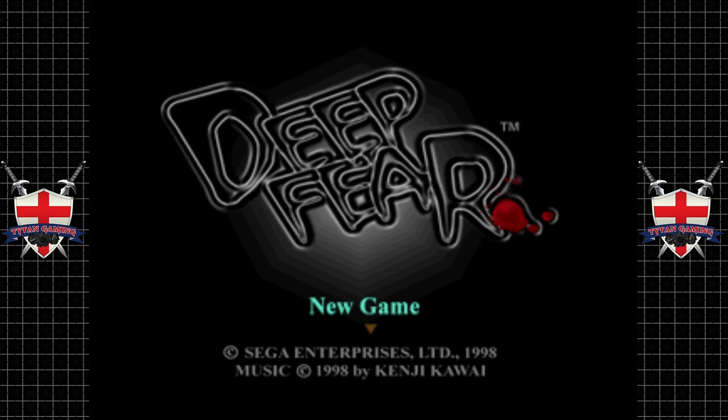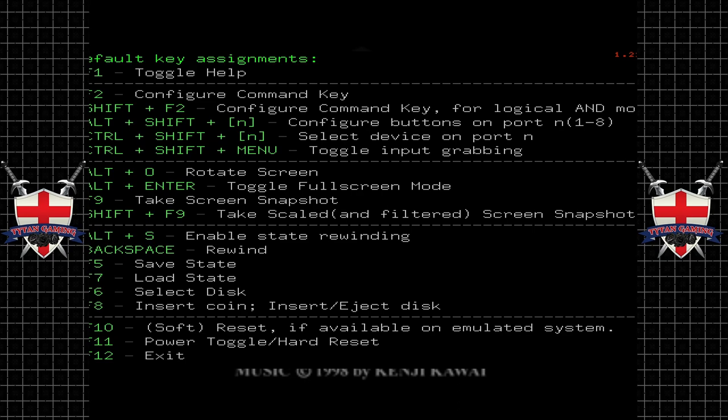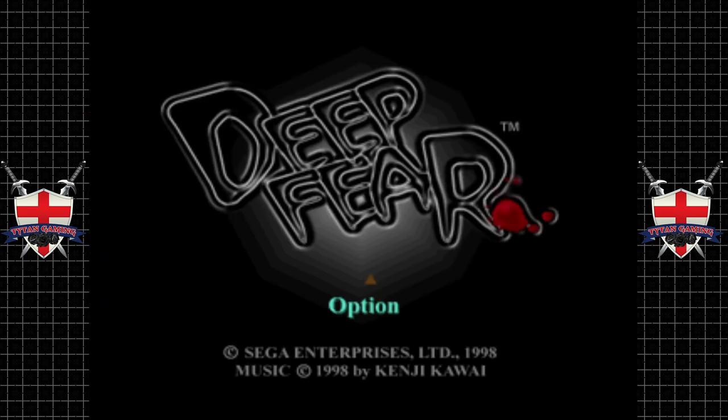I'm using an 8bitdo M30 control pad here, which is basically a wireless Sega Saturn controller. So we should be good there. This emulator is a bit weird — it's called Defin or something. There's no UI, no interface. The only thing you have is if you push F1, you've got a list of commands. And to run a ROM, you literally pick up the ROM and drop it on the executable for the emulator.